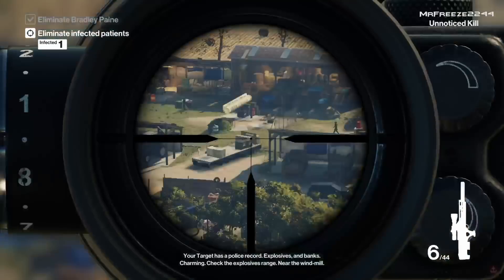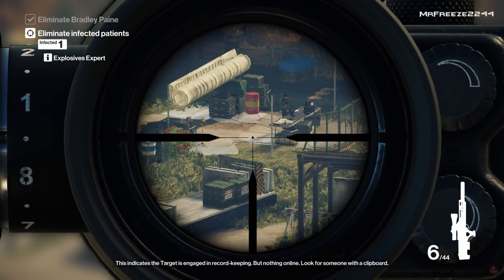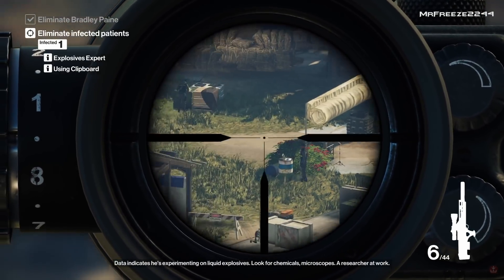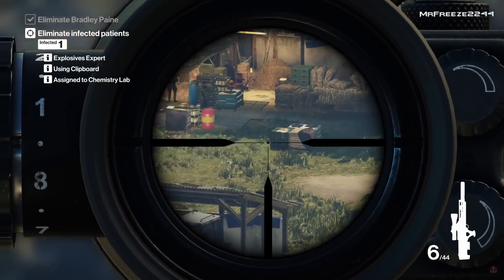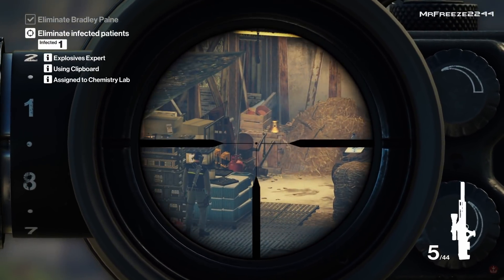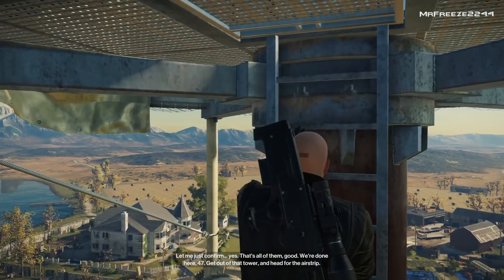Our final target is going to be in the explosives area, and we're actually going to use an explosion for this one. It could be three or four different people in each area — that's why it's random every time. It's not going to be the same for you guys as it is on my screen, but in some cases it could be. You just have to use your awareness and use Diana's advice to a T. Initially I thought it was the person I was aiming at first, until she said he was assigned to the chemistry lab. So I thought it can't be that guy — he's walking away and that's not a chemistry lab. It must be that person there, because he's the only guy with a clipboard in that area. I initially wanted to shoot the bell to distract him, but then I realised there was a gas canister there and I could take him out. That was the final target down. Once you exit the mission, we'll get the Silent Assassin rating along with the Unsafe Work Environment challenge.